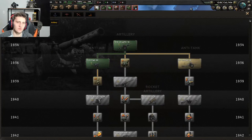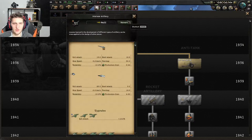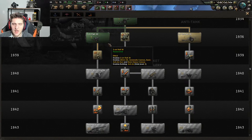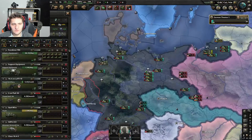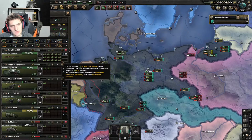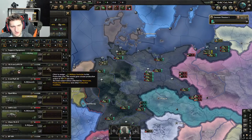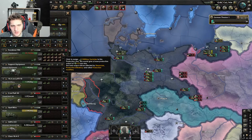For our spare research slot, I'm going to put it into artillery. You really want to go down the artillery branch — the middle one. And when you have time, research the AA branch. We still have some free military factories, so I'm going to put 15 into guns and never have to worry about guns again. Let's put one into artillery and one into anti-air.